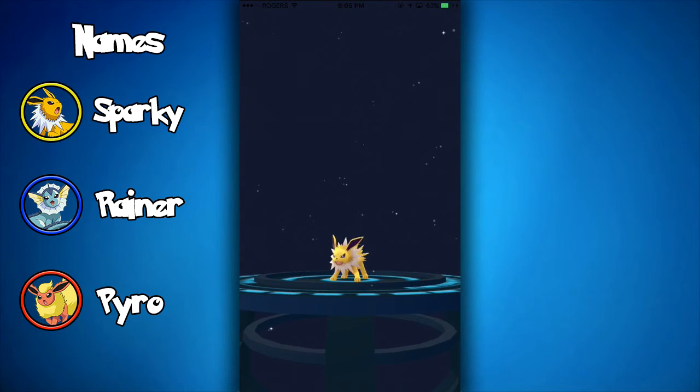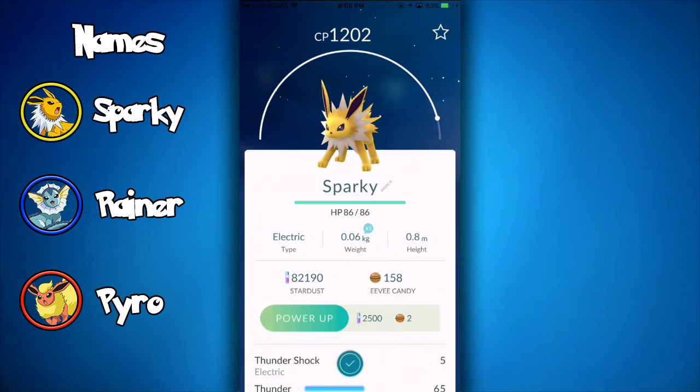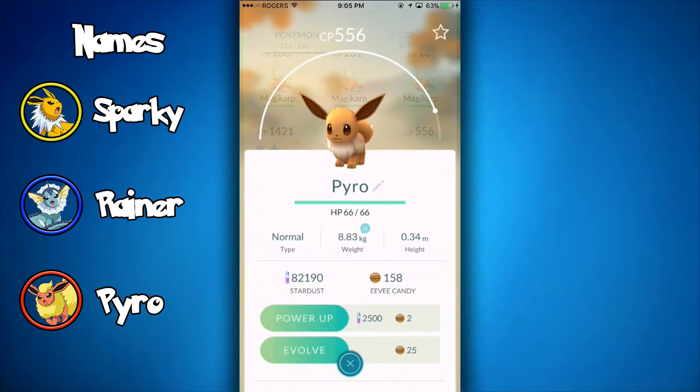As you can see, I got a Jolteon — it was named Sparky. Let's see what CP it is, hopefully it's high. I saved this Eevee specifically for it. And oh my god, 1202! That is amazing.